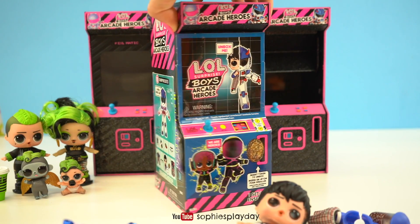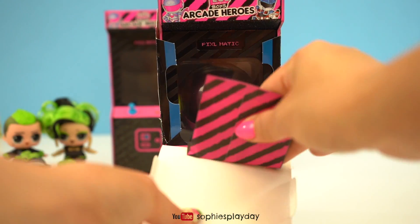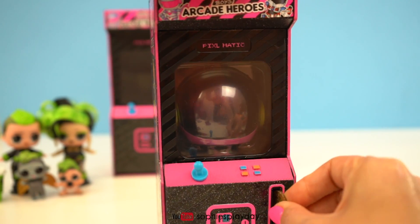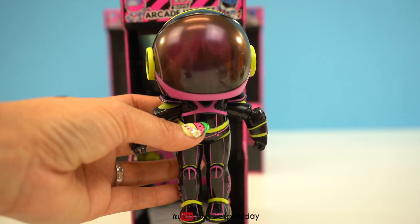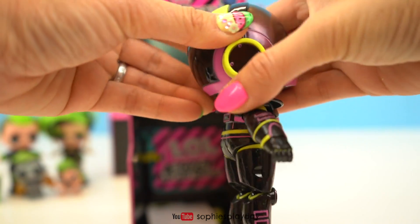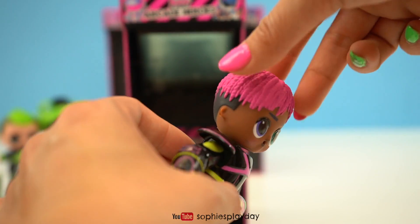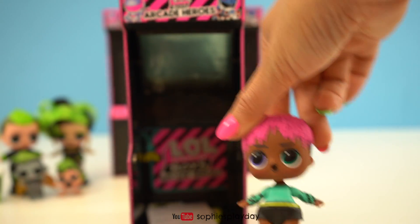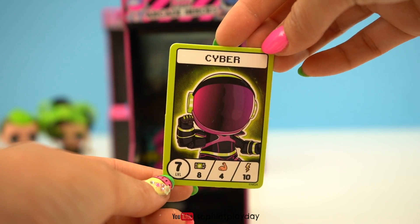And the last one to open — this is VR Dude. I'm going to leave the artwork on, so I cut the tapes on the side and it pops open. Here is the coin. I can see him — he's so cute! I put him back together so you guys can see how he looks like in his superhero suit. I love his hair! I love his checkered shirt. He's also a color changer so I'm going to leave him there. And here's VR Dude's collector's card — he is level 5, and his superhero name is Cyber. Level 7.